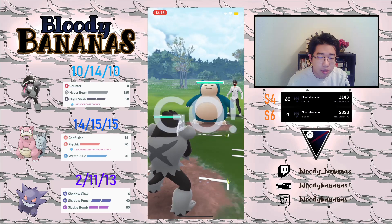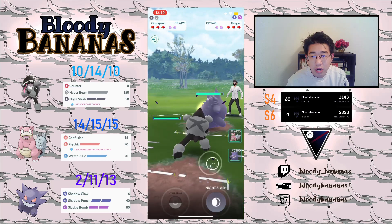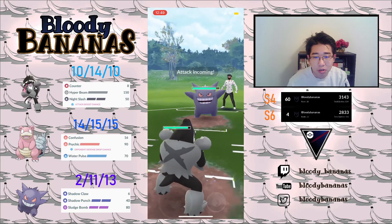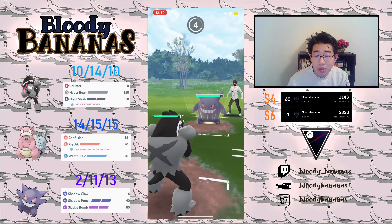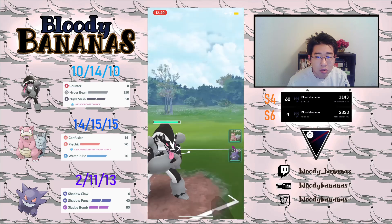We got the 5-bro in the very first set that we played, and then we just went pretty much even throughout the day with the 3-2s and the 2-3s. So here, we had a very good lead against Snorlax. They safe swap into their own Gengar, which is still very good for us, so we don't need to swap out at all.